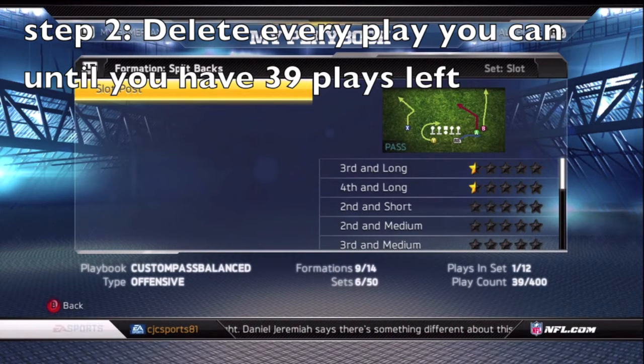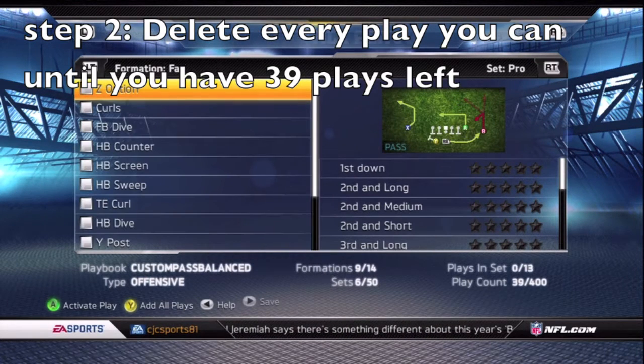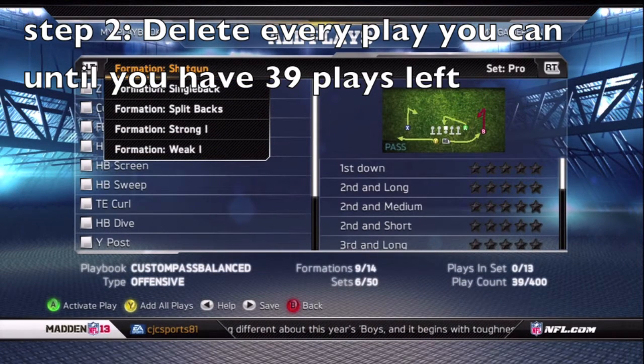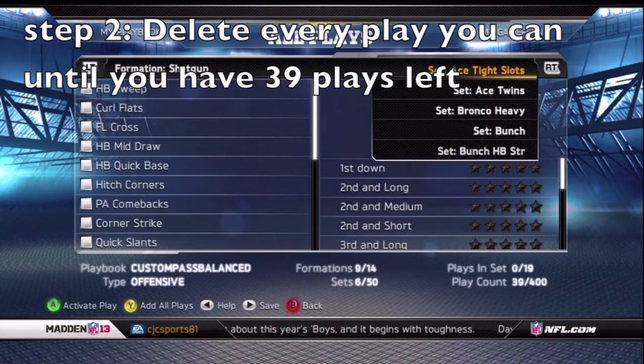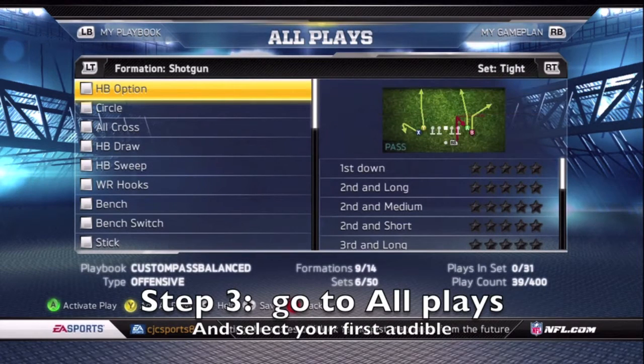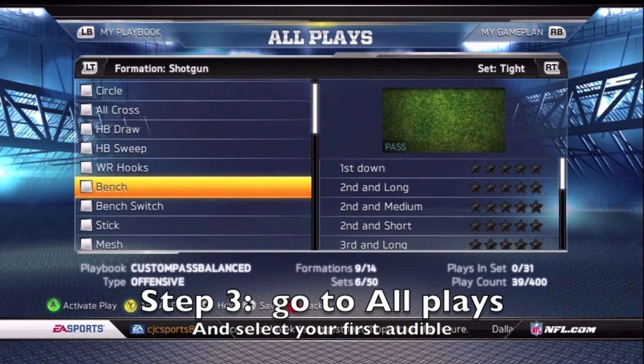Once you get down to 39 plays, go over to all plays and select your first audible that you want. Just pick one play — your first one — because you have to do something before you pick your other four.